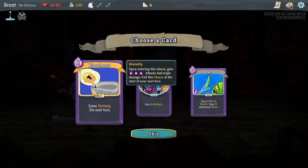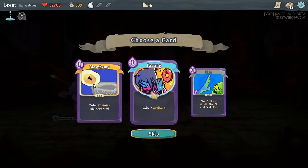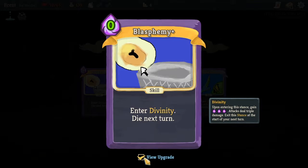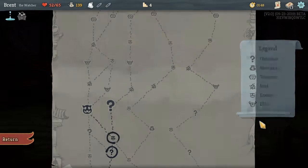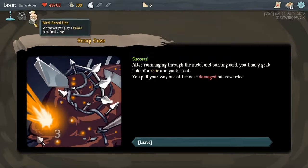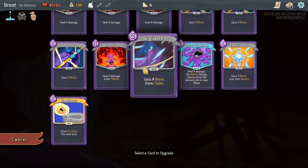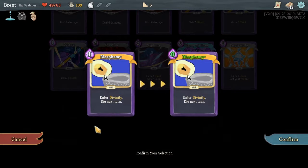Oh, Blasphemy! We unlocked this last time. Inner Divinity — die next turn. As much as I want to go with it... what's the upgrade? I think I gotta take it. It's a new card — you might die really early because of that, but we should do it. Whenever you play a power, gain two... now here's the bird-faced urn. Let's get a smith.